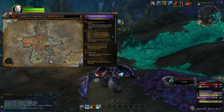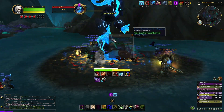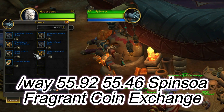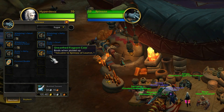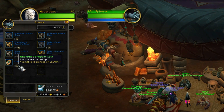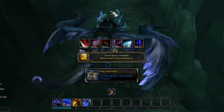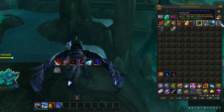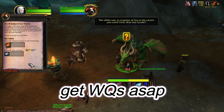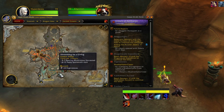Keep farming rares and doing all the quests. Once you have the currencies you need, start upgrading your gear. There's an NPC outside the main town area in Zaralek Caverns that gives you a box of currency in exchange for another type of currency you farm there — you can do this once a week. You can then exchange those coins back at the NPC for Crests. Also make sure to progress the story to the point where you unlock world quests in Zaralek Caverns for even more rewards.